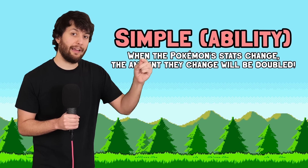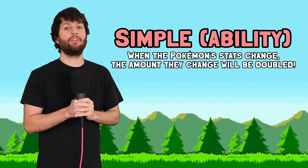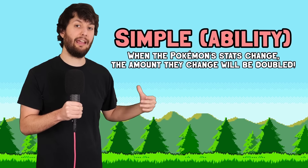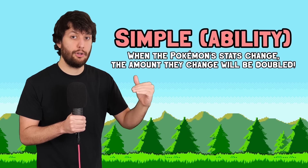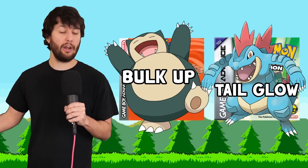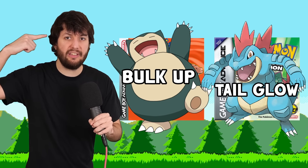If you don't know what Simple is, it's simple to understand: if you get a stat raise, that one stat raise is doubled. However, it also works in reverse — say you get Intimidated, your attack goes down one, but it actually goes down two. As someone who has beaten this challenge two times by this point with setup Pokemon, I was thinking: setup move equals win. So the plan is simple — just get a move that increases special attack.